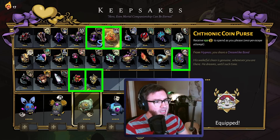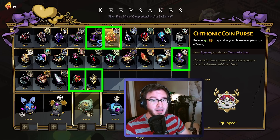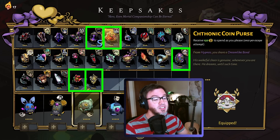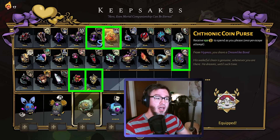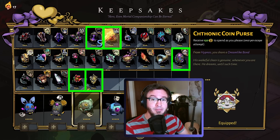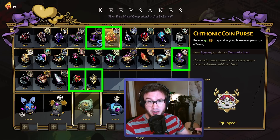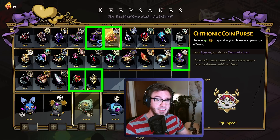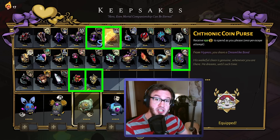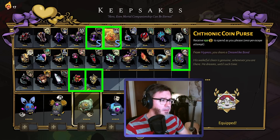Next we have Chthonic Coin Purse: receive 150 gold to spend as you please once per escape attempt. The great thing about this one is you put it on once and you have the money. If you take off the Chthonic Coin Purse in the biome after you put it on, you do not lose the 150 gold. It's a super flexible keepsake — the gold can be used for damage, healing, upgrading your boons, and more. It's a great one for beginners because gold lets you heal yourself a lot. I rate this as S tier as well.